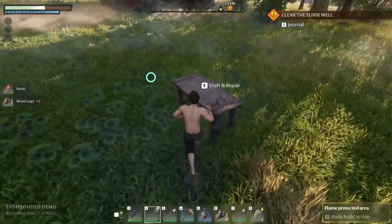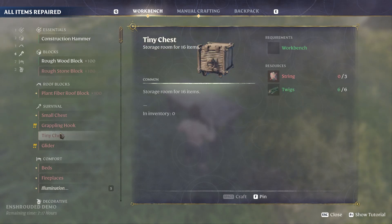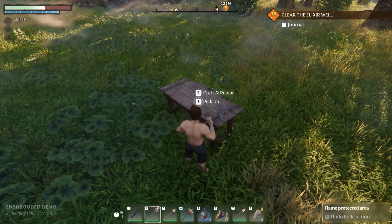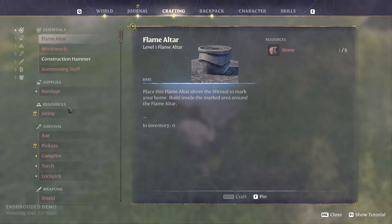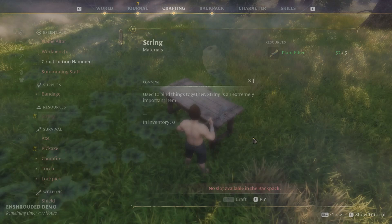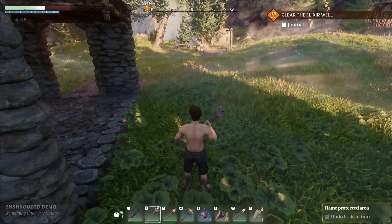Can I make a chest? I can, but I need string. How do I make string? String needs plant fiber. That's why I need to craft something to store things — can I put anything down?